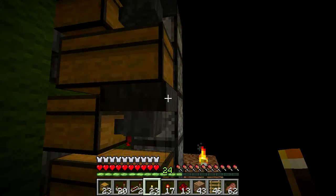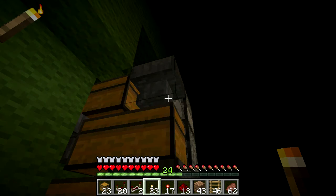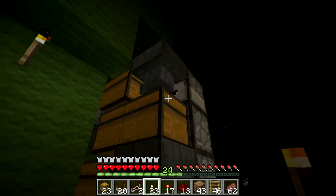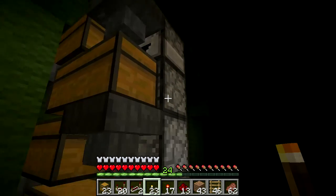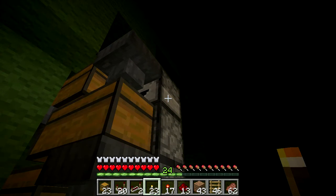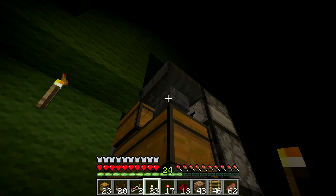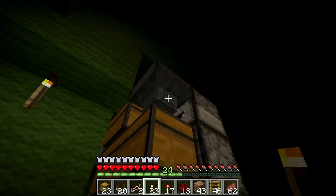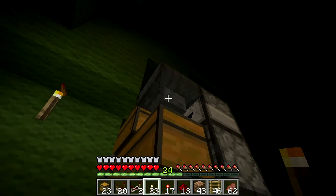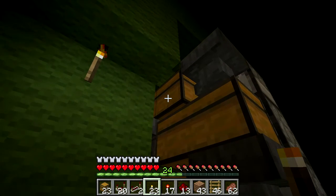Okay, I found the problem. All the items are stuck in this hopper, so they're transferring - they're making it all the way up the tower. I turned on the elevator flush system to confirm that was working, and look what's happening: everything made it all the way up here and gets pushed into this hopper. This hopper is pointed at this chest.